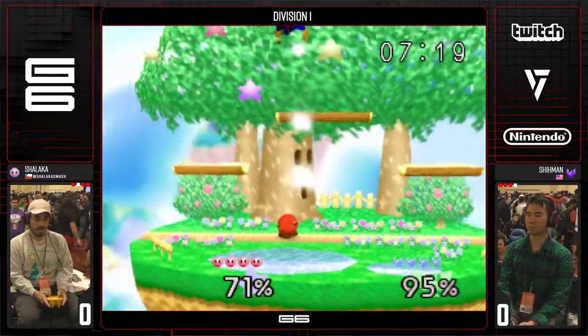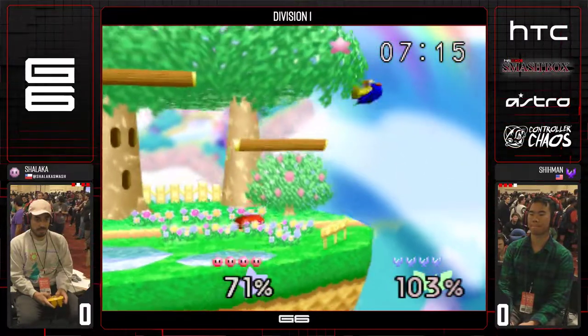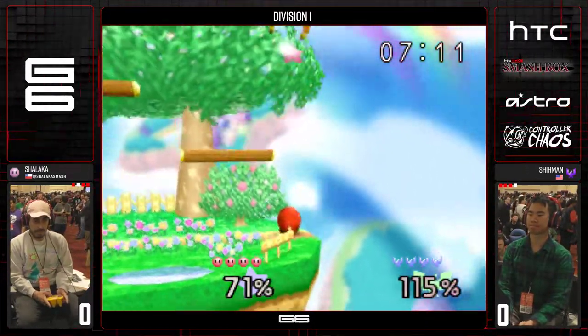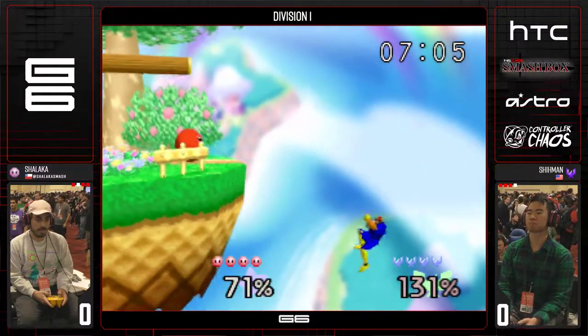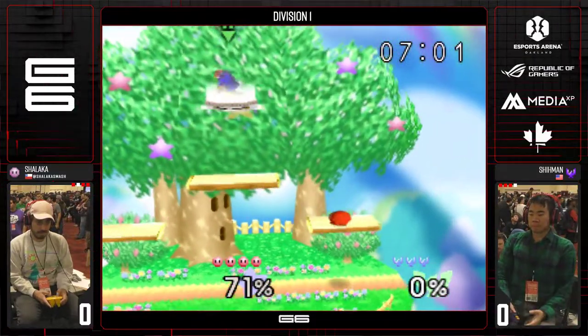You can't just run in and grab though — you have to be really tricky. Shalaka doing a great job putting out these down tilts. I hate Kirby's down tilt, man. It's probably one of the best moves, it's so good. If you use it as an edge guard here, you'll see this crazy angle — you just get killed and it's so sad.